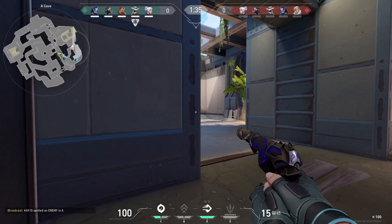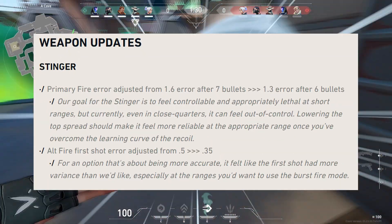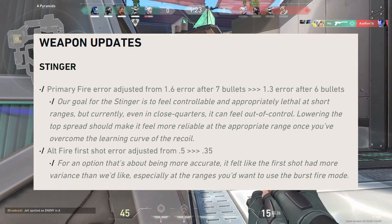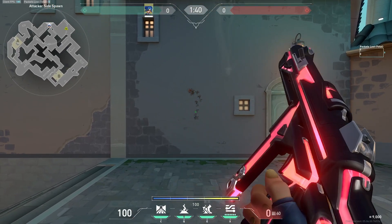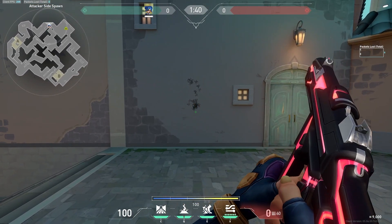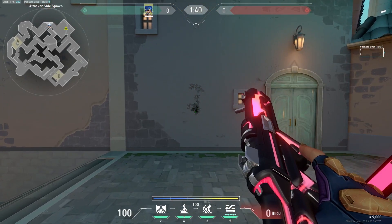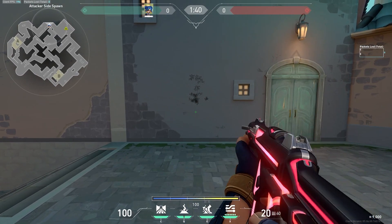For the buff to the Stinger, they are doing two primary things. First, they are changing the primary fire error from 1.6 after 7 bullets to 1.3 after 6. Basically, their goal with this is to make the Stinger feel a little bit more controllable in close range scenarios while still keeping it weak in longer situations. When you get to the uncontrollable spray part, it will be easier to control, but the part where it becomes uncontrollable kicks in sooner — one bullet sooner.